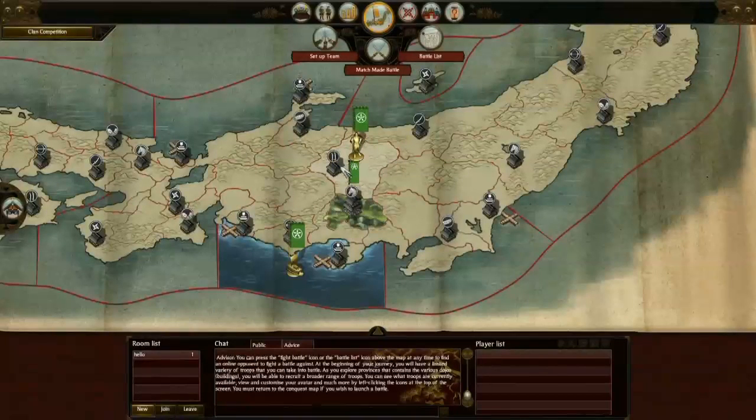I've chosen the northern province. I can now select to have a match made battle, fight against an opponent of equal skill, or indeed I can enter into the battle list which is the number of games running right now. I'm going to choose the battle list.